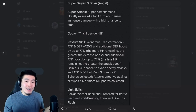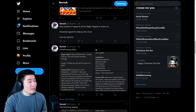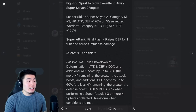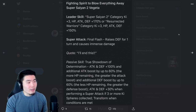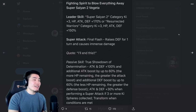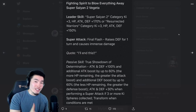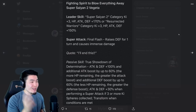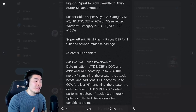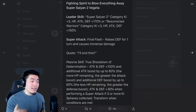We'll take a look at the animations in just a second. So that's the Goku. The Vegeta is actually very similar in a lot of ways. Starting with the Leader Skill: Super Saiyan 2 Category Ki Plus 3, HP, Attack and Defense plus 170% — this is for Super Saiyan 2 Vegeta. Or Resurrected Warriors Category Ki Plus 3, HP, Attack and Defense plus 150%. Super Attack is Final Flash — raises Defense for one turn and causes immense damage. His passive is 'True Showdown of Determination': Attack and Defense plus 100%, additional Attack boost by up to 60% the more HP remaining, and additional Defense boost by up to 60% the less HP remaining.